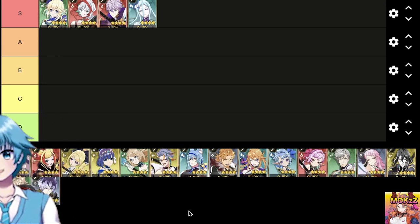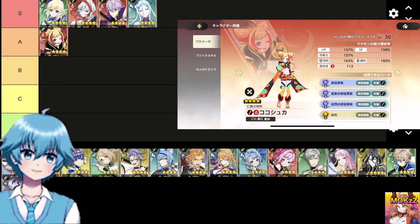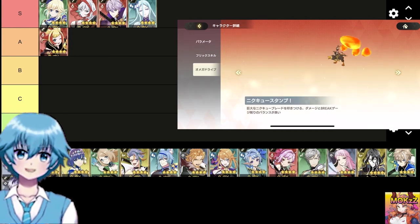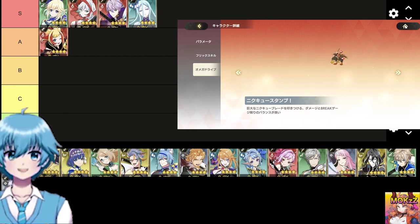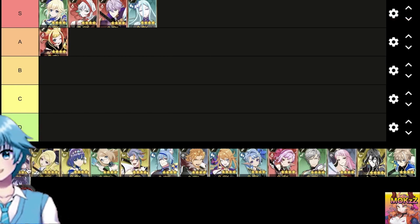Next, let's talk about A-tier. Kokoschka — weapon type sword, class fire. There are a lot of constantly activated firepower ups. Hearts right flick skill also increases firepower. Both skills and OD deal damage to the front. Excellent balance between damage and gauge reduction.